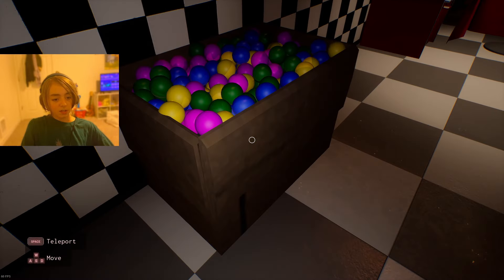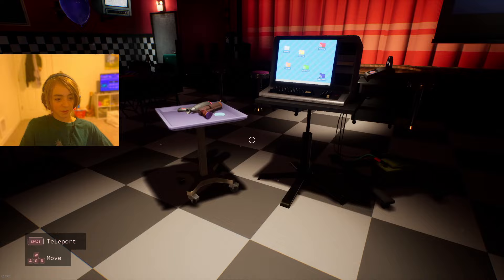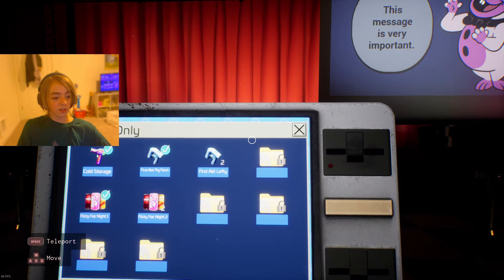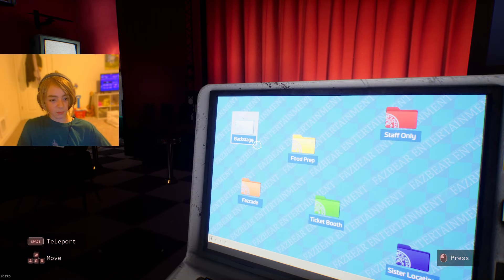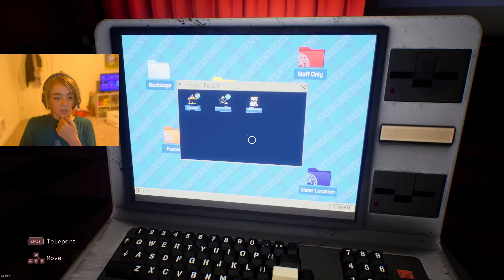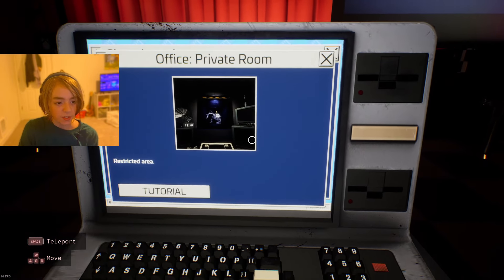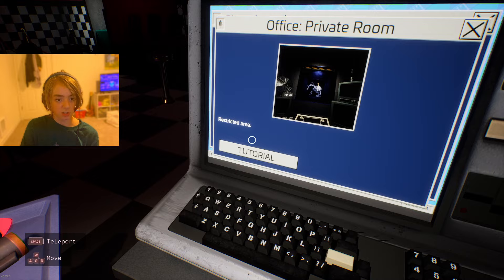We got a discount ball pit. We've done these three already — this one, this one, and Fazcade — so it's just these two left. Just Sister Location, I guess. Office, private room.